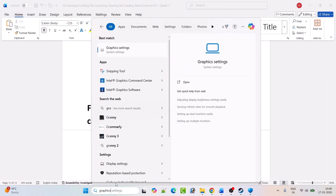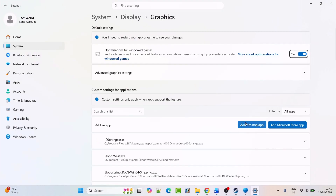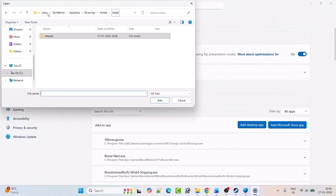Fix five: run the game on the dedicated graphics card. In Windows Search, type 'Graphics Settings' and open it. Click 'Add Desktop App,' then navigate to the game installation folder.